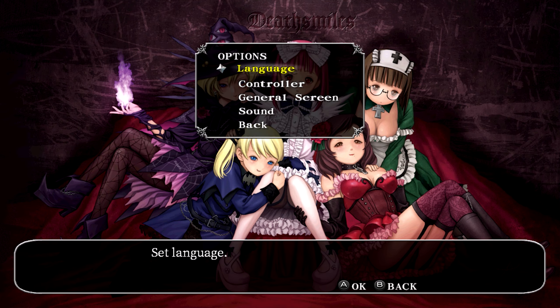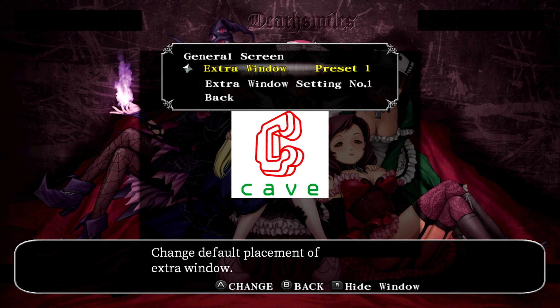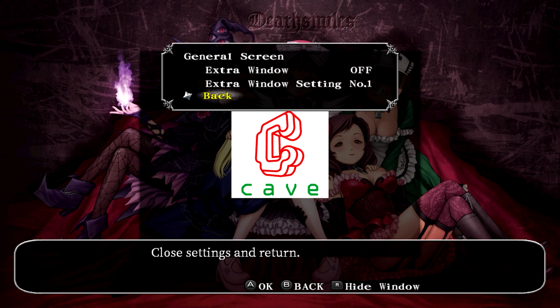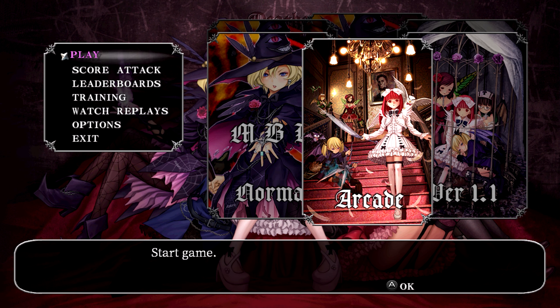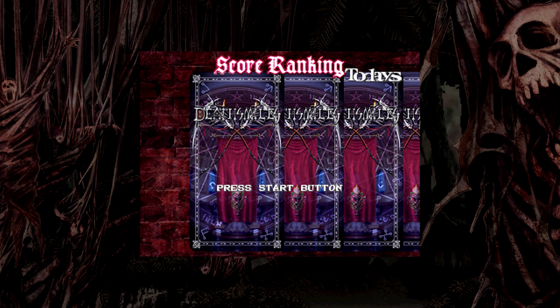I believe my version of this game is a Japanese copy. If it isn't, I'm confused why you'd have Japanese language on the title screen. But as a package, you get an instruction book inside and a postcard, which is nice. It's not often you get actual paper inside your Switch games.